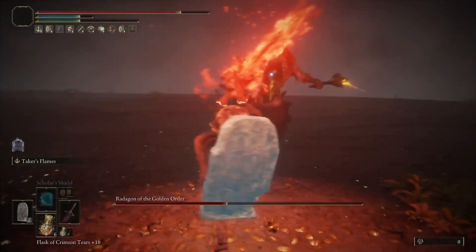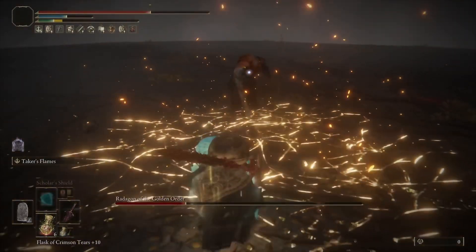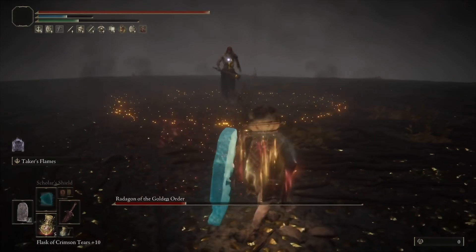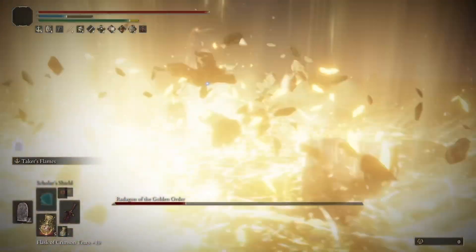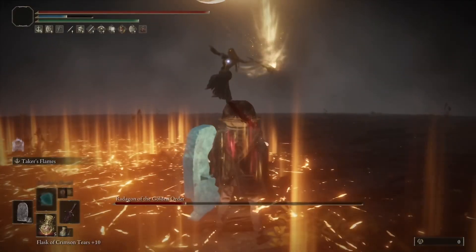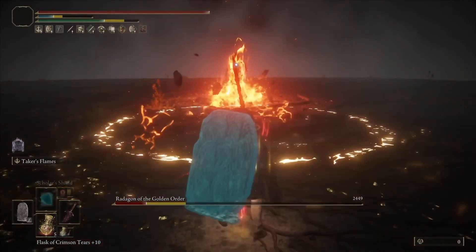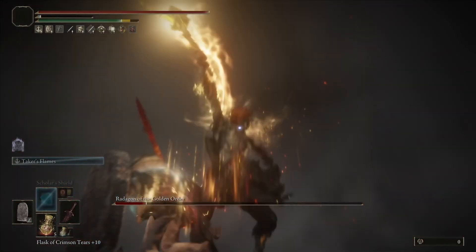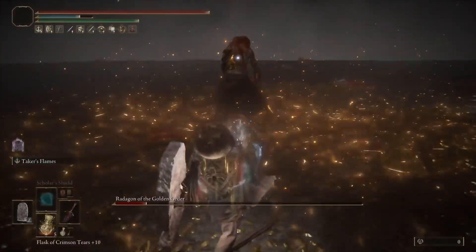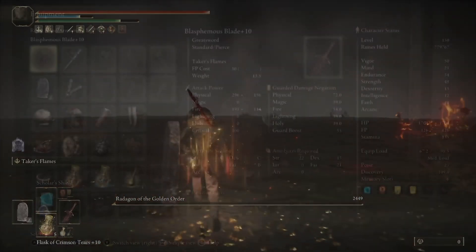It's a fantastic build, especially if you're new, trying things out, or if you're somebody that just likes to explore. You can do a lot of damage with this build as well, and of course you can block everything and heal a bunch too. As you can see with Radagon here, the Blasphemous Blade is always going to do a lot of damage — it's one of the best faith weapons in the entire game, and being able to stack that with an awesome shield that can pretty much block anything makes for an unbelievable build. This is definitely one of my favorite builds I've ever used because it is that easy to use.